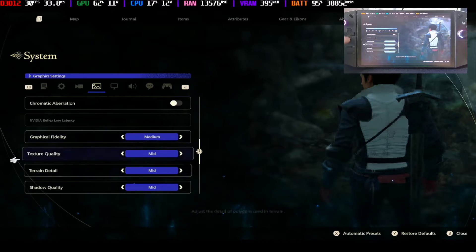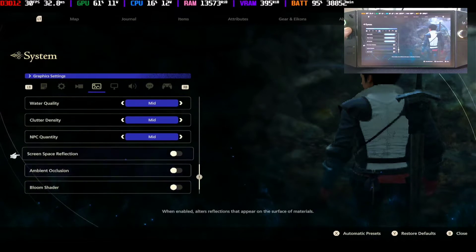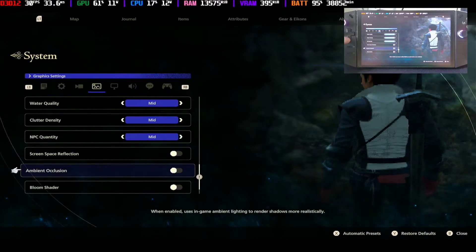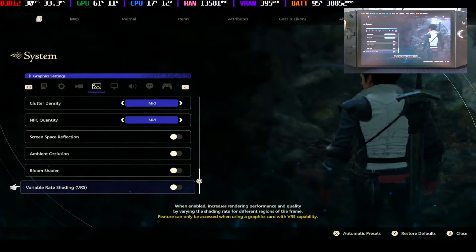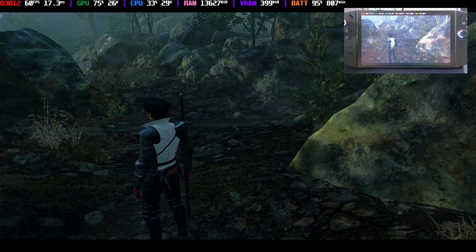It's on medium settings, so you can see here graphics are medium — everything is medium. I also set all of the screen reflections, ambience, and bloom off. There I have it, so let's see a quick game demo.